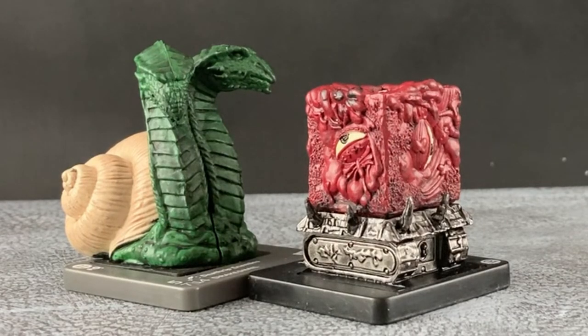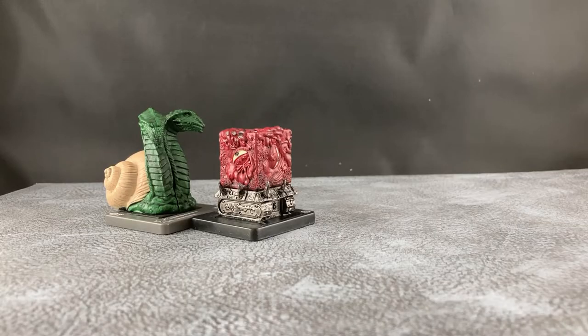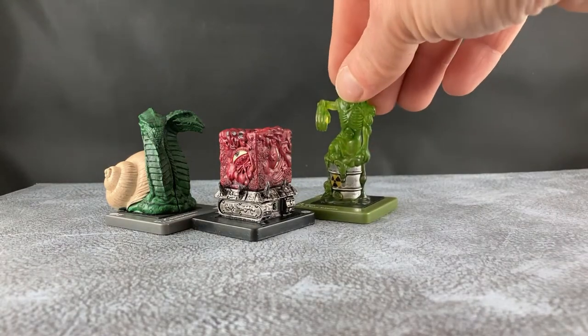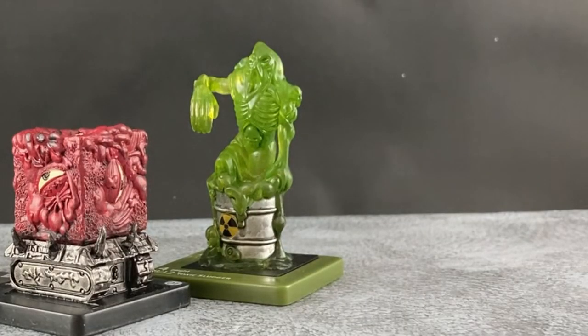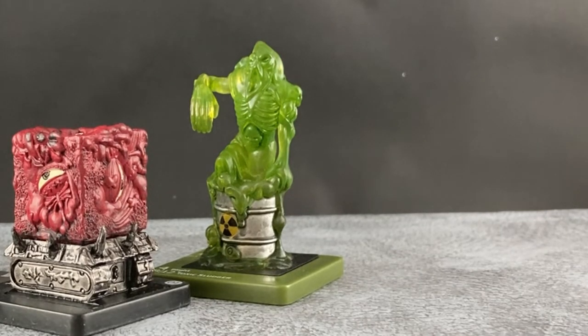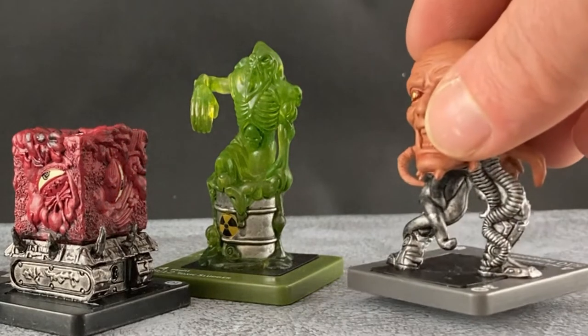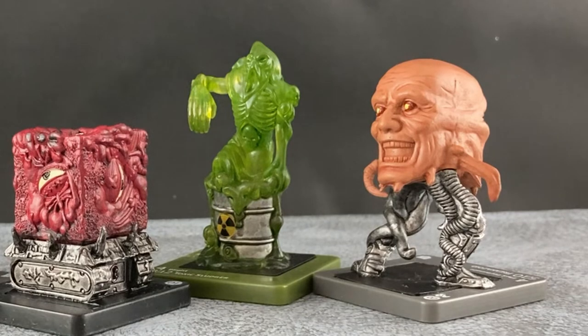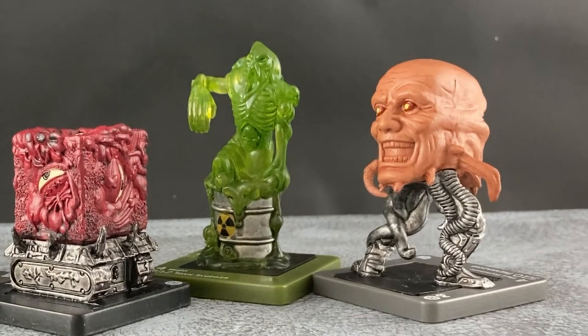They drew from all sorts of unexpected sources. Yeah, this one looks like it's at Tromaville — Toxic Avenger coming at you in your nightmares. And if Troma is not trashy enough for you, how about video games? Yeah, this one looks like it's right out of a Capcom side-scroller — laughing and shooting missiles at you.